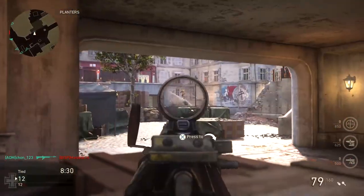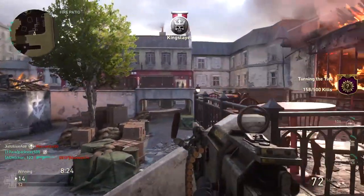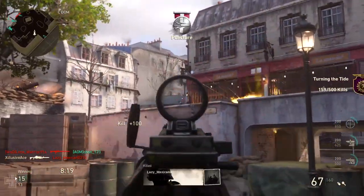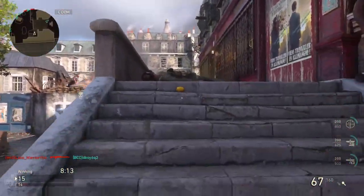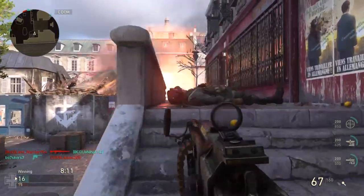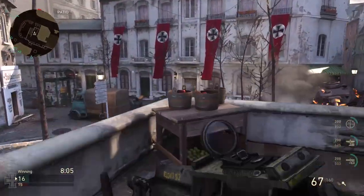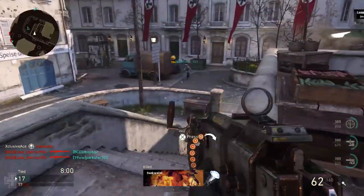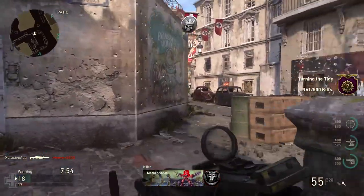Moving on to my favorite attachments for the Stinger: first up, quick draw — if you're not using quick draw on this LMG, you're doing something wrong, it's an absolute necessity. After that, I'm not a huge fan of the iron sights, so I often run a reflex sight, but if you like to hang back at super long distances, the 4x sight is an excellent choice as well. For my third attachment, I'm usually going to use steady aim or rapid fire. Grip is absolutely not needed, and extended mags only gives you 20 extra rounds, so it's not necessary either.